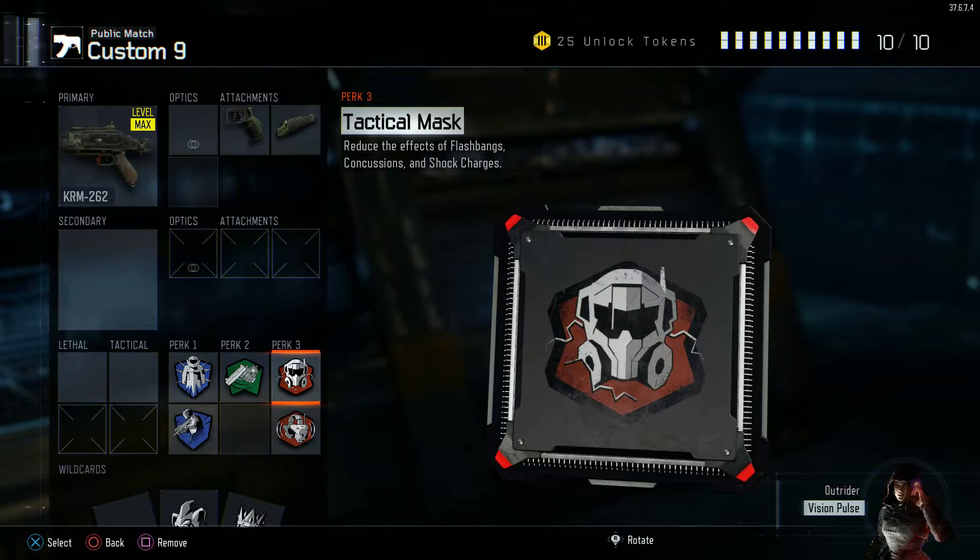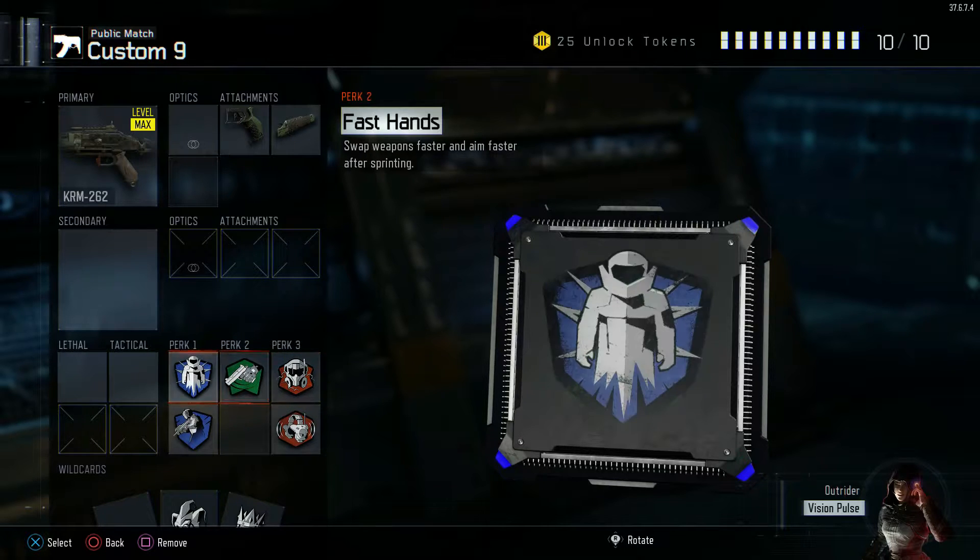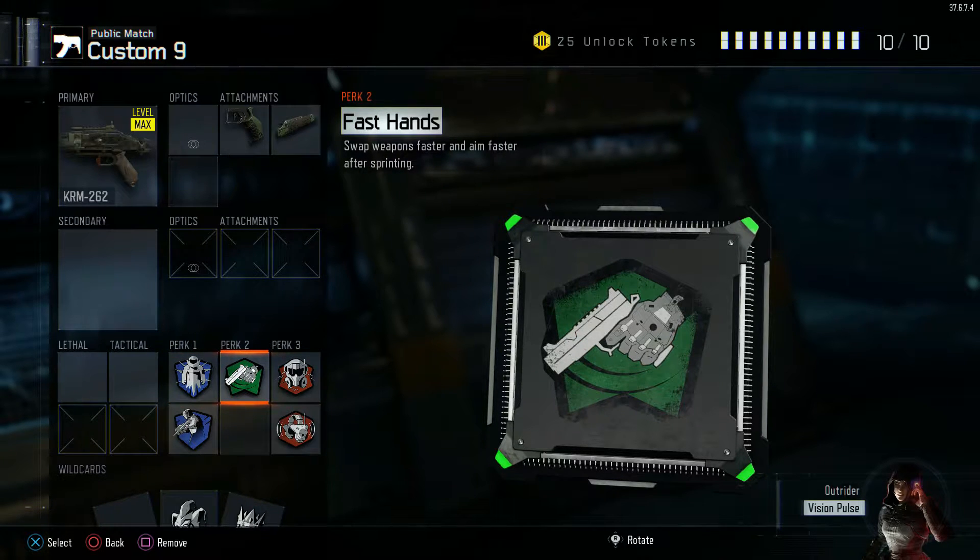Going into the perks, the must for Nuketown is definitely Flat Jacket and Tactical Mask — so good. There are always going to be stuns, and you don't want them to bother you, so those two picks are essential. Fast Hands so you can aim faster after sprinting — this is your rushing, flanking class.